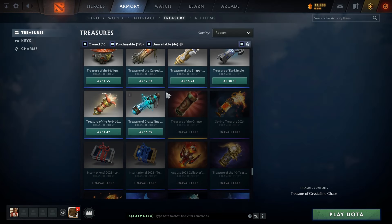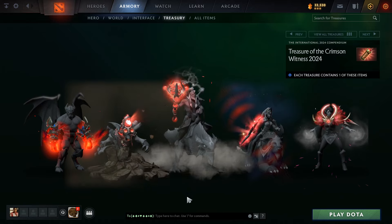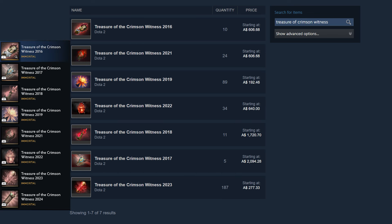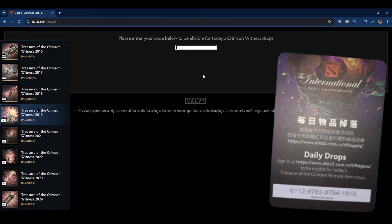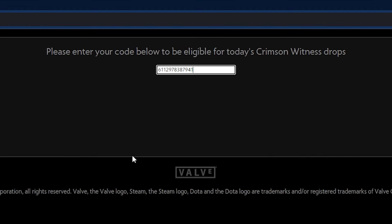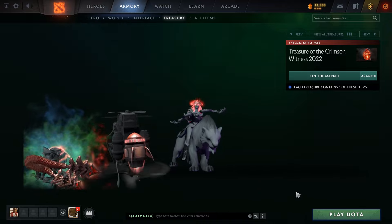This year's Treasure of the Crimson Witness came out today with some surprising items. If you don't know about these treasures, they're extremely expensive because to obtain one you need to have a ticket to that year's International and link it to your Steam account, so you really only get these for attending TI. They're sort of a Steam wallet rebate from Valve for buying TI tickets, and they can range anywhere from two to five hundred dollars depending on the items and quantity given out each year.